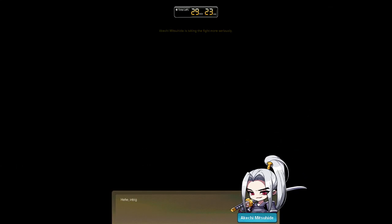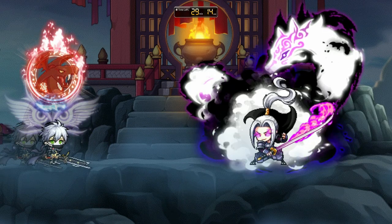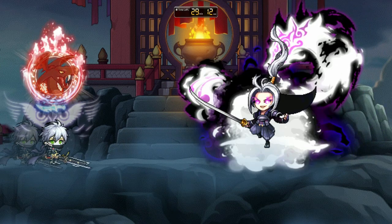That's one thing I'm gonna miss — the Owl skill, Asura's Anger — Asura's Rage, whatever it's called — because it has super knockback. Used to make Akechi so easy.